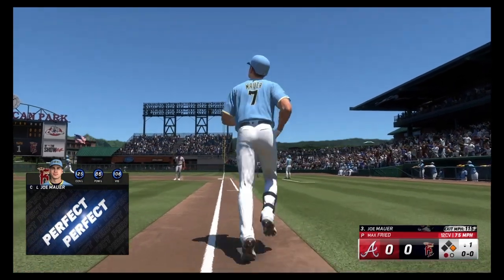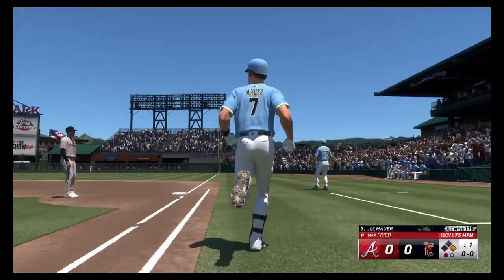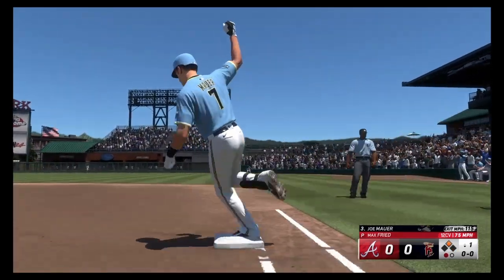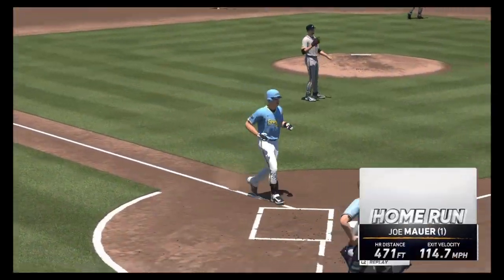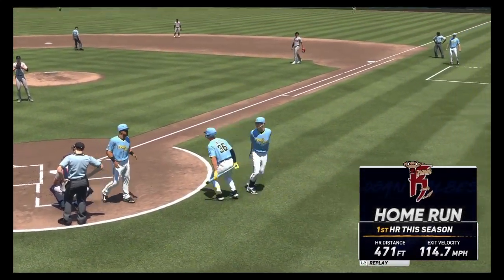Now we're perfect perfect down to right — 115 off the bat, hanging curveball right down the middle. 471 feet at 115 to start it out. Gosh dang.